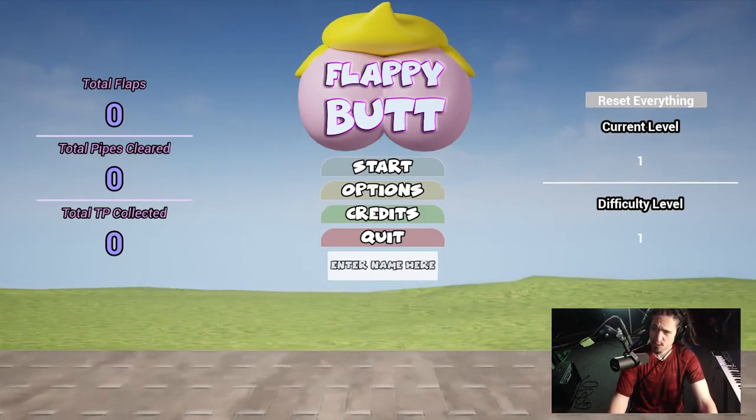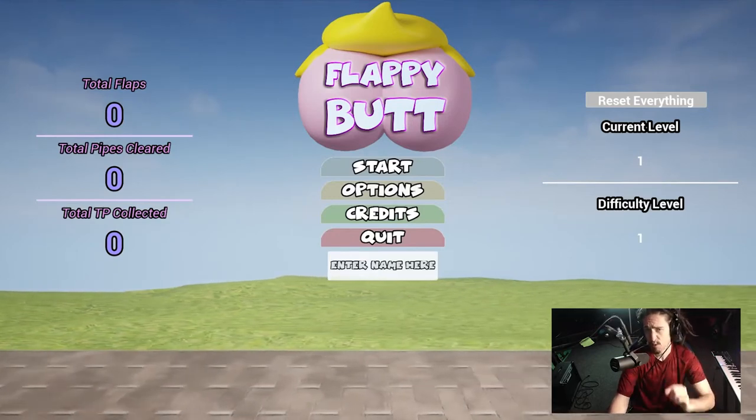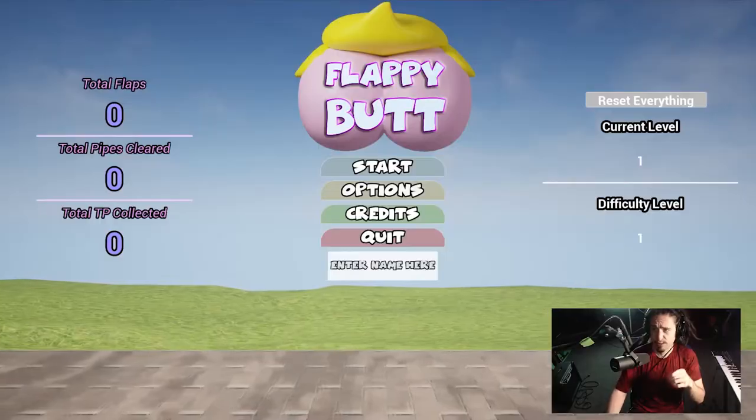We can see a few things. We can see current level — that's new — so it shows us what level we've made it to. The game will save your progress up to the level you made it to. There are 10 levels in Flappy Butt. After you complete all 10 levels, you start over, except with a higher difficulty level.